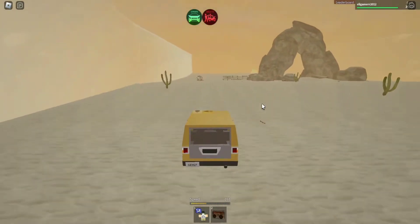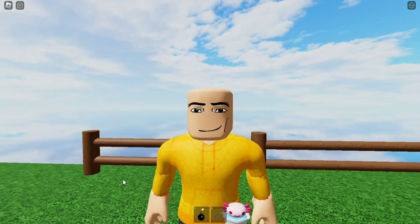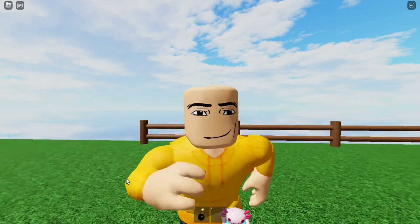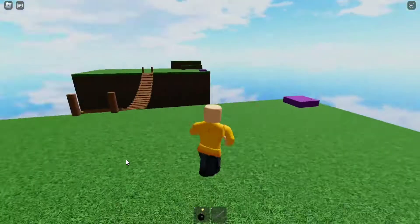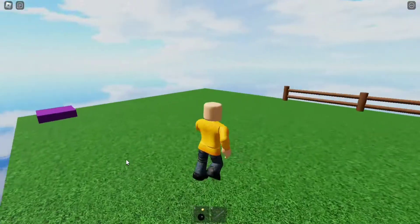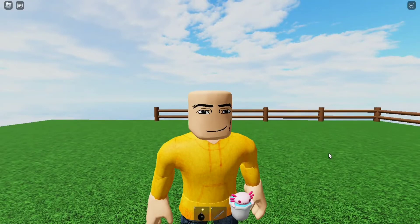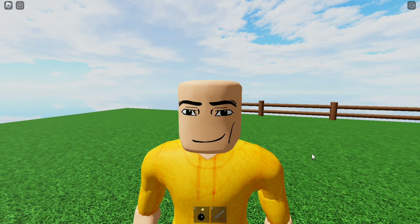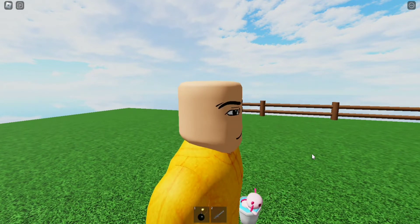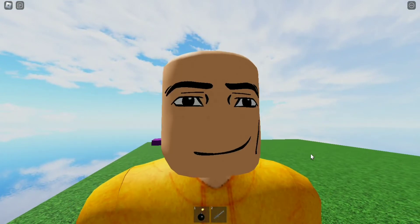All three are linked in the description, but let's check out what they look like in-game. As you can see, I have the dynamic face on right now and it's blinking. This is the man face one — it blinks and stuff. I'm pretty sure all it is is just blinking, and it looks a bit different and better.